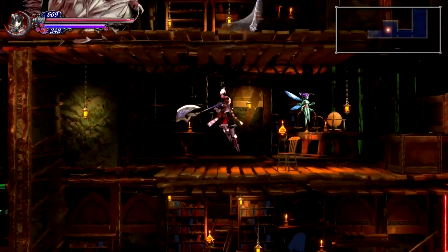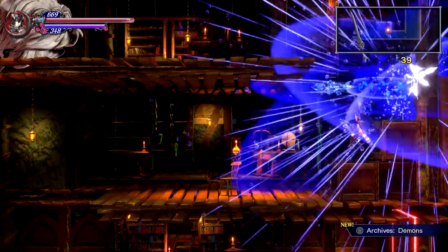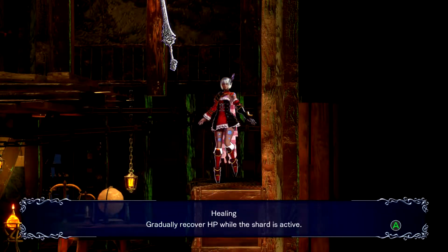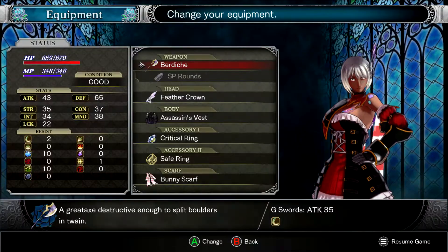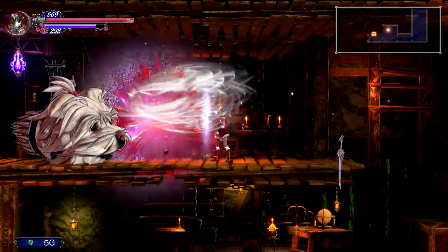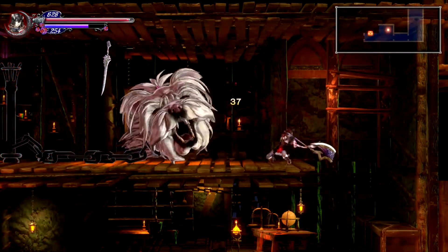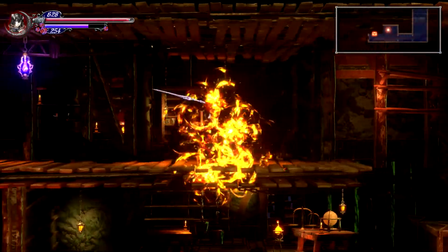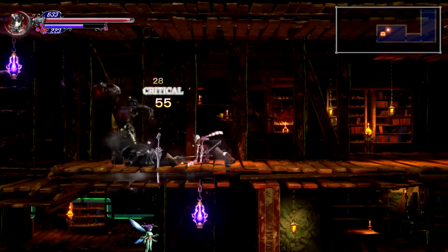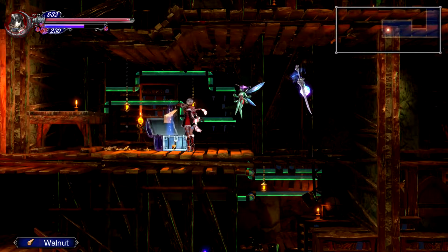Also, hey, another different type of the fairy girl. Hey, can you come back? I'll take that - what do we get from you? Healing - gradually recover HP while shard is active. Oh, it's just free healing in exchange for the... hello. That does not deal the damage I expected it to. If I put it on - that's pretty dope actually. It's just free healing, which is quite useful. For someone who doesn't use the shards that much, I'll take it.